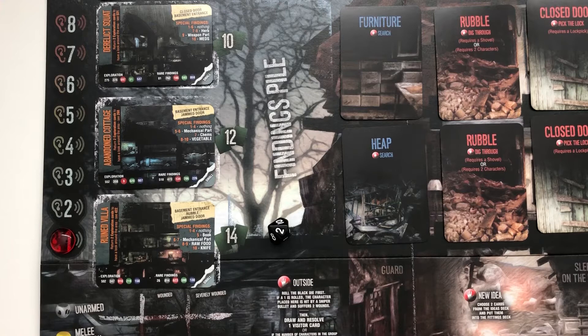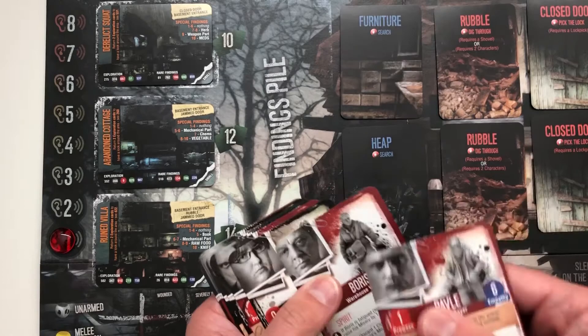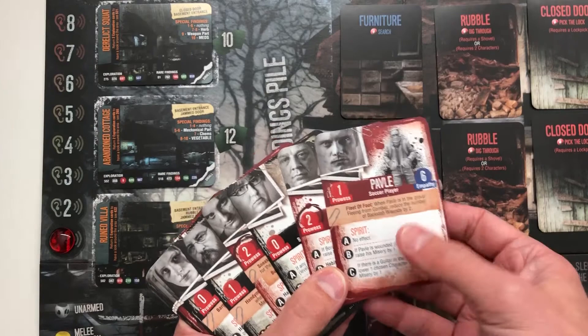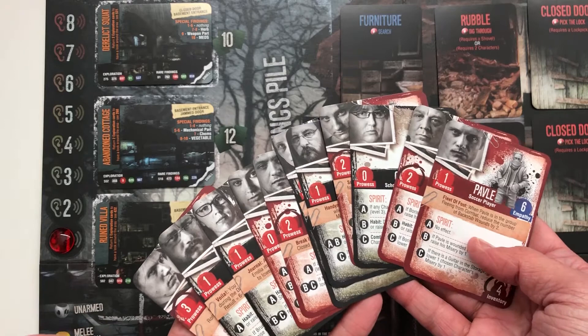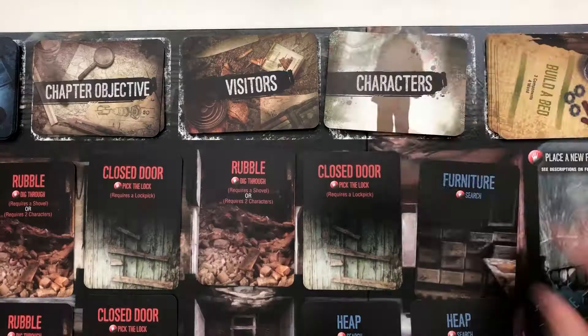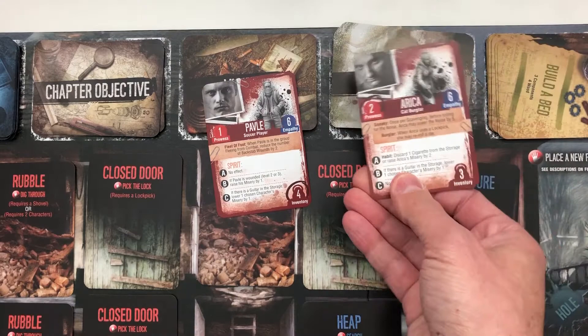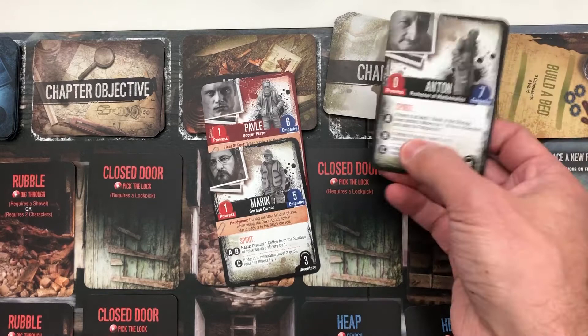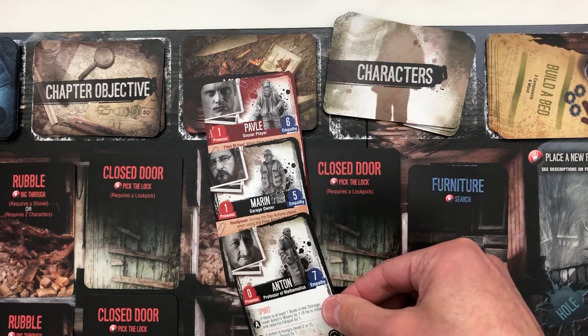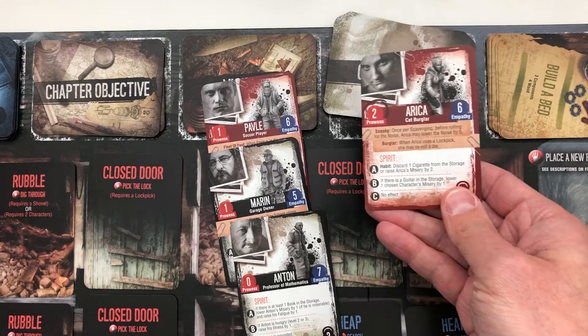Now we should draw our characters. The rulebook says you should draw randomly and end up with one character that has a red background — the red ones are just better — and then two characters with black backgrounds. So basically one good character and two medium characters. If you want to make it easy on yourself you can choose the characters, but the game says go random. So: we've got Pavel — he's red, we can keep him. Next one is red too — we cannot keep her, so she goes back. Then Marin, black background — good. And Anton. So we've got Pavel, Marin, and Anton: a soccer player, a garage owner, and a professor of mathematics. Arrika goes back in the deck.